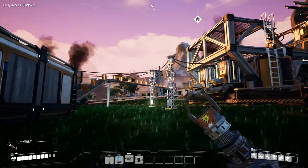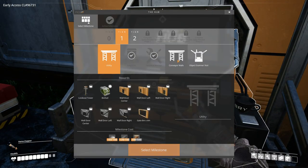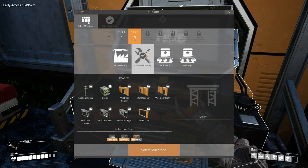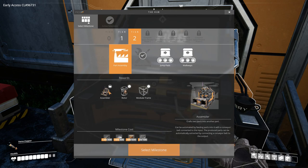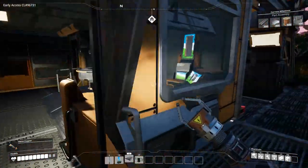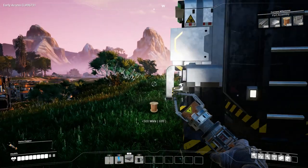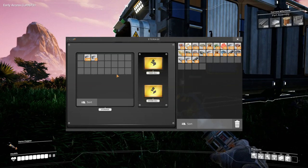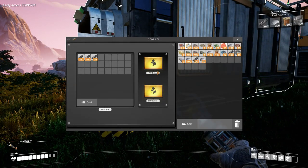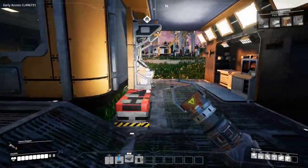Do do do do — still chugging along, perfect. Yes, the assembler is what you need to make multiple-ingredient things. So I should have to unlock that through here as well. Part assembly — assembler. I think we can do this right now because I've got the cables being produced. 300 plates, 300 rods, and 500 wire. There's 500 wire — there's 300 plates, and 300 rods.